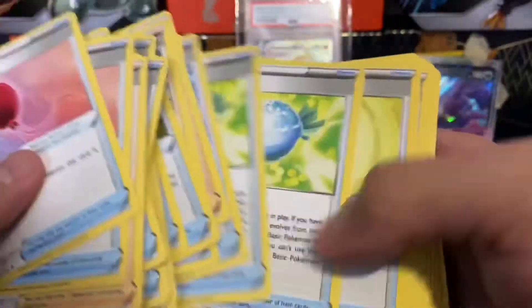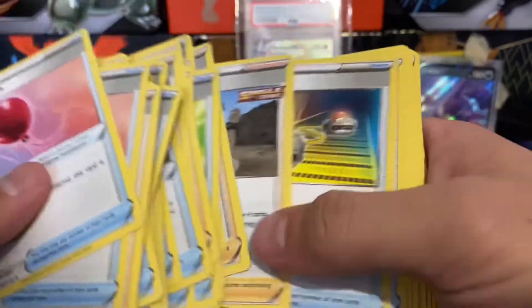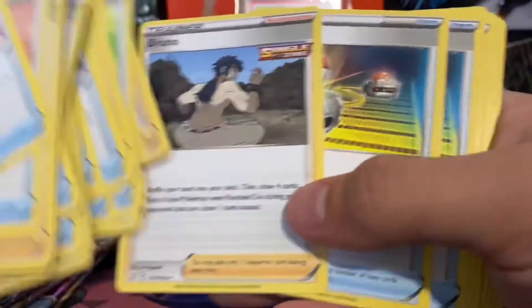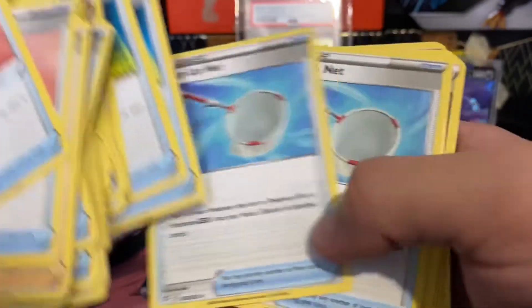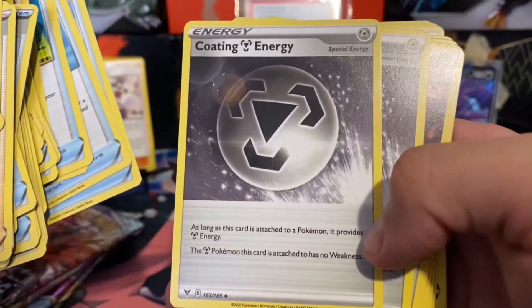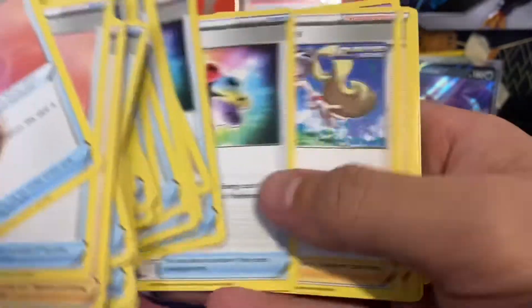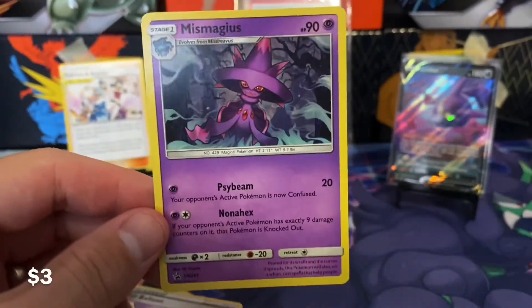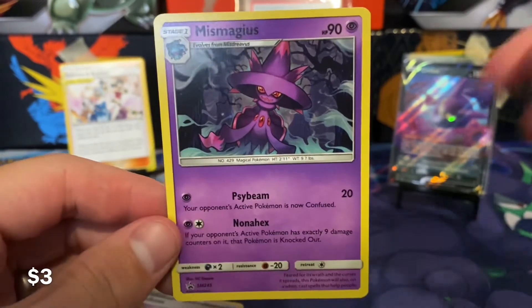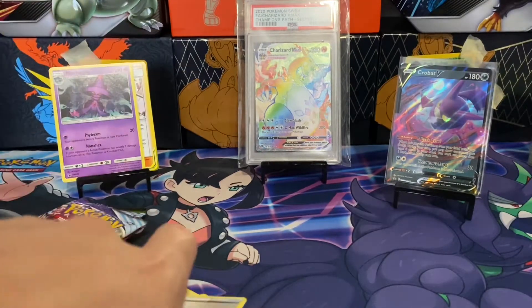Quick Ball is extremely useful. Rare Candy is very useful if you've got Stage 2s. Level Ball — awesome for searching your deck. Bruno — I think this is actually Bruno's first and only card, in Battle Styles. Switch, useful. Scoop Up Net. Very nice. Coating Metal Energy. Single Strike Energy. Rapid Strike Energy. Turbo Patch. Chronos Focus — another really good card. Capture Energy, that one's okay. And then this Mismagius — a random promo card that we never got, but we got it now with that Sabrina and Bryson. Very interesting how some of this stuff gets released.